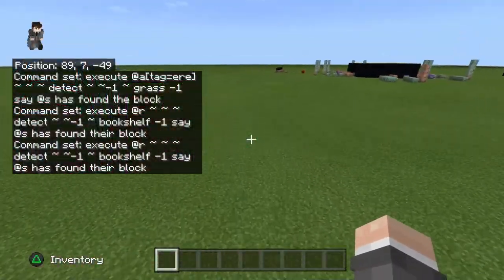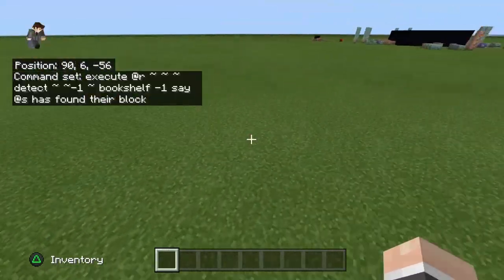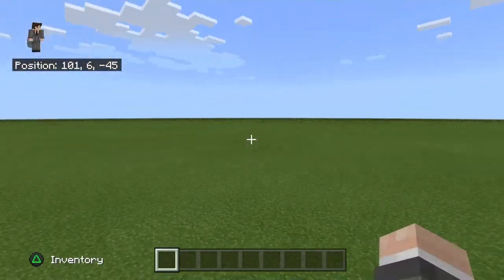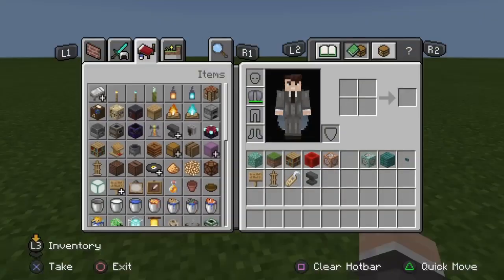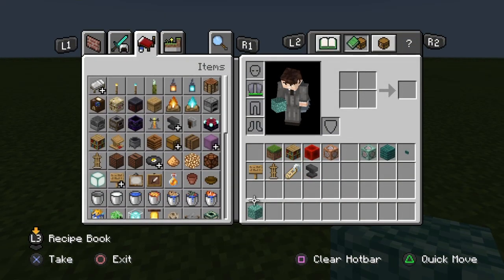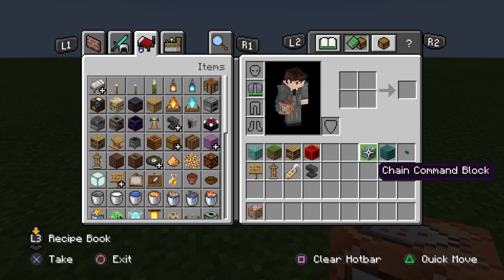Basically what you're going to need is - you're going to have to have cheats activated because it does use command blocks, but it's fine. So even people who are not really good at command blocks, don't know anything about command blocks, can do this. Basically this is everything you need: four blocks that you're going to use for this block shuffle. You can use any blocks, you can use more than four, but I'm just going to show you the basics with four.